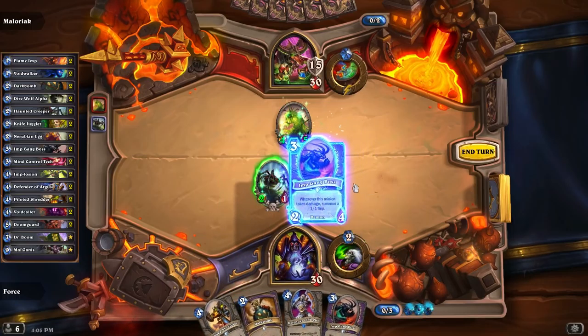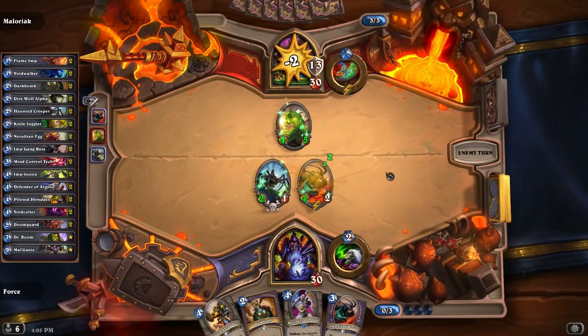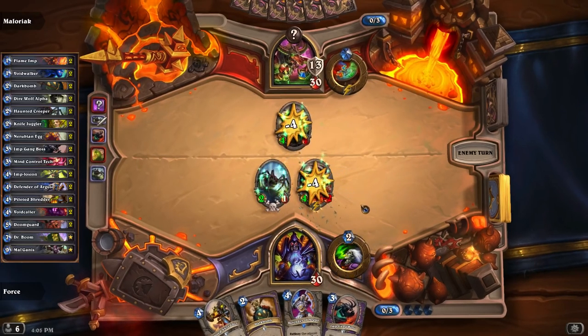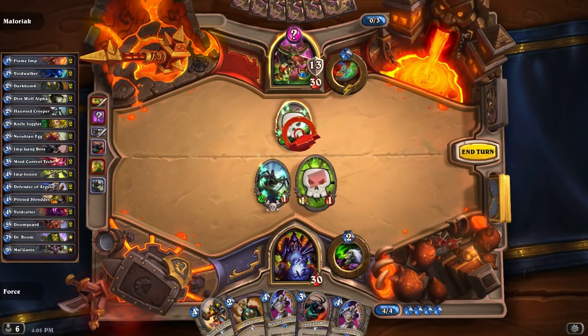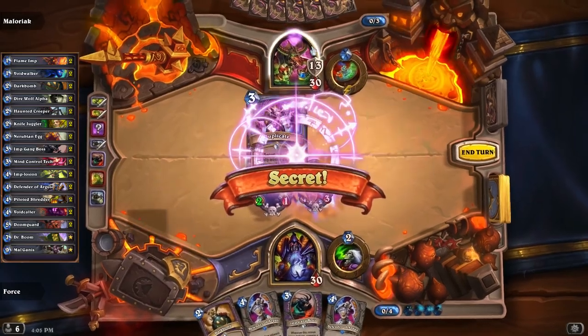I think we're actually just going to play the Imp Gang Boss now and attack him in the face. I know I could kill that thing with a Dark Bomb, but I want to hold onto it just to see what else he plays. The secrets he has are Mage Secrets, so we always got to keep those in mind. Like this trade though — walk into that, play our big dude.